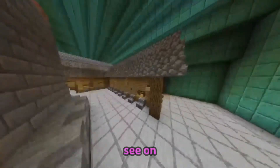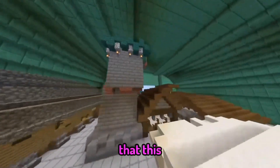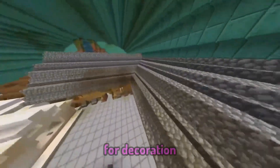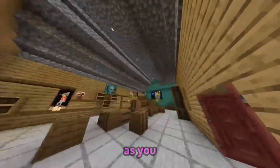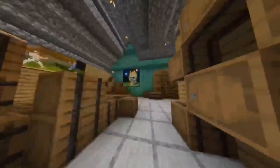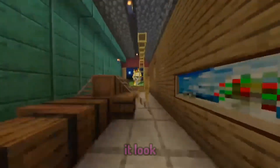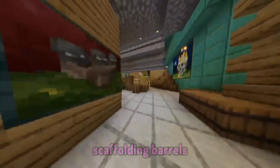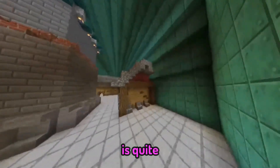No windows, as you can see, on any of these builds. This is around the build — I don't know why I built this, there's no entry, it's just for decoration really. This next build is the storage area. As you can see, it's quite messy, but I like that — I like the messiness of it, it makes it look a bit more interesting. Quite a lot of paintings, scaffolding, barrels, bookshelves. Lovely, it's quite nice.